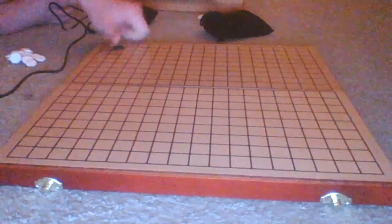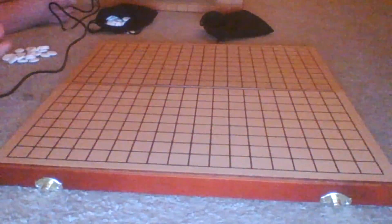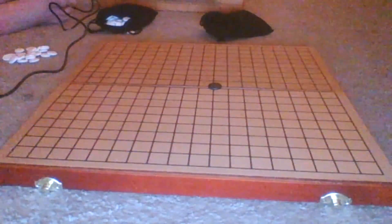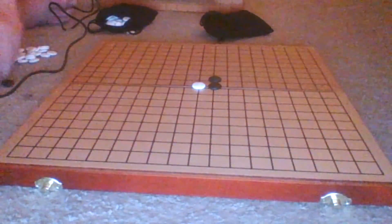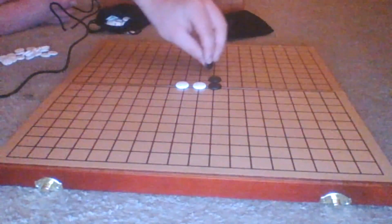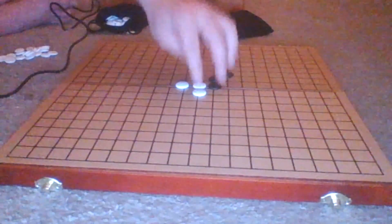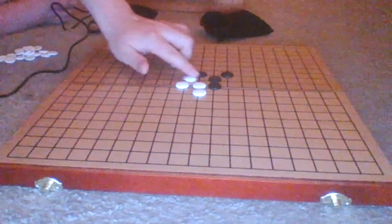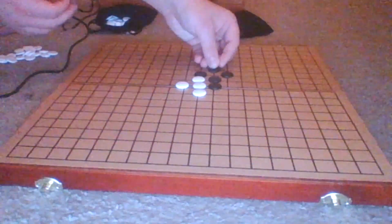I'm going to take all these tokens back and step by step play down tokens for both sides to show you how to get this strategy to work. First I go in the middle, second move goes there. I'm going to quickly place these down. Now I'm going to go there, that's going to go there, I'll place that there. The white team is playing close to me, trying to mess up my formation or capture my pieces.